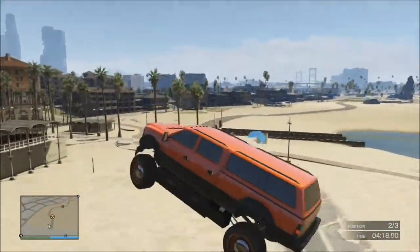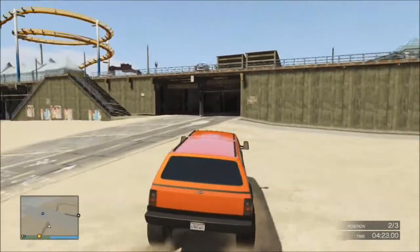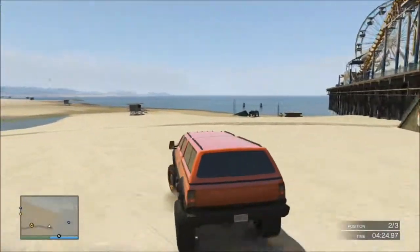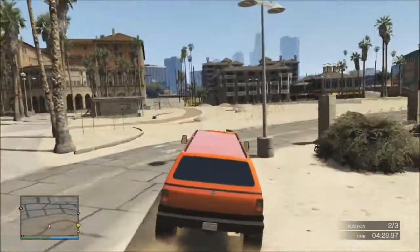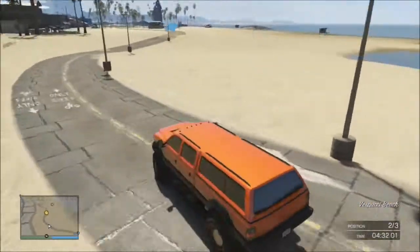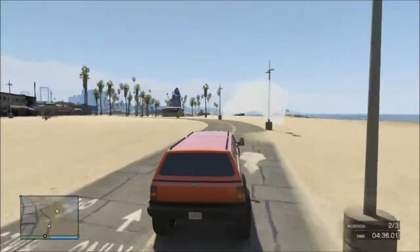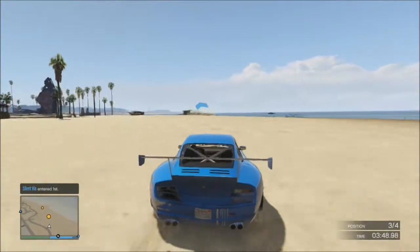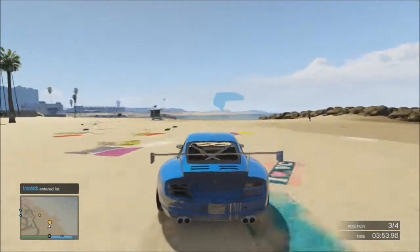So after you've gone and jumped off of here, you're just going to drive straight down Vespucci Beach, Muscle Beach, whatever you want to call it. I like to go around here most of the time — I reckon it saves me time in the race and helps me get a better place. But then this bit that's coming up just here is probably the hardest part of the race.